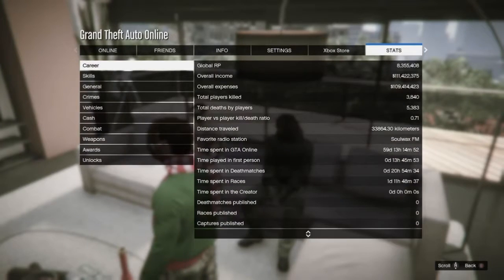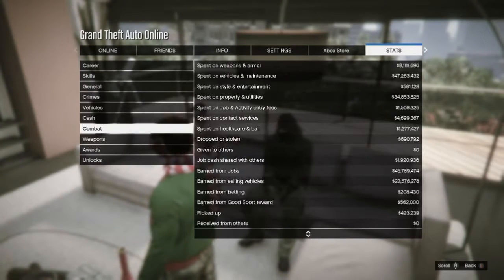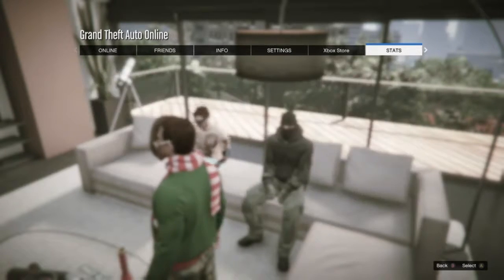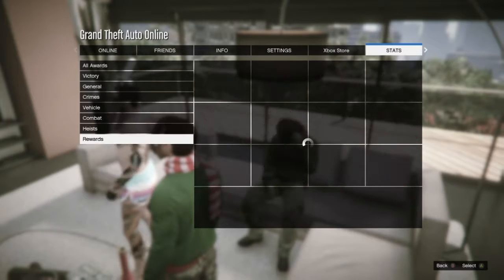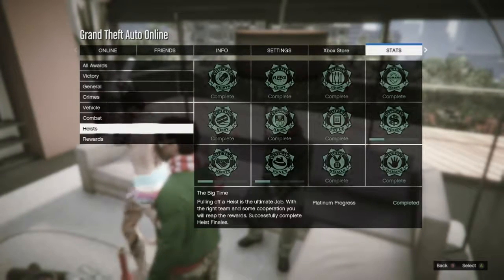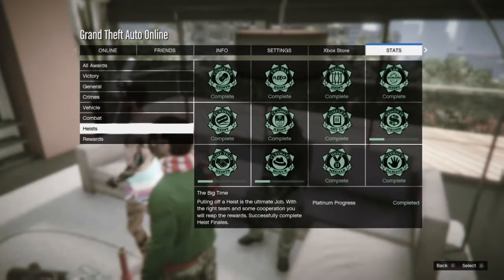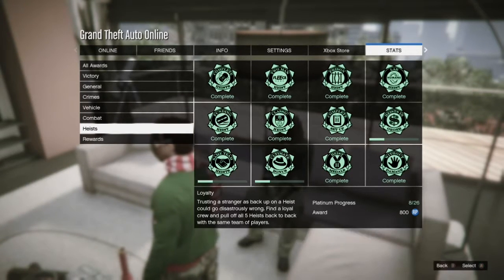The office garage is not required for making money or selling the vehicles. The new special vehicles are actually all stored in your vehicle warehouse, so you don't even need the office garage for anything — it's just for looks.